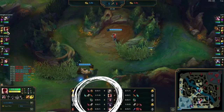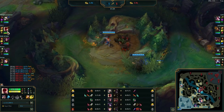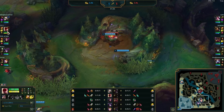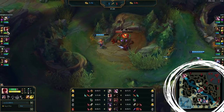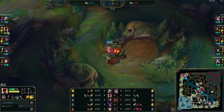With the first blood gold secured, Lee Sin picked up a Long Sword. That's pretty standard, but what you should be paying attention to is why Lee Sin is starting red. Considering this is Challenger, Lee Sin knows that bot lane is going to be his weak side — he doesn't have good gank setup there because Blitz lost his flash — so he's going to look to impact the volatile matchup in the top lane.